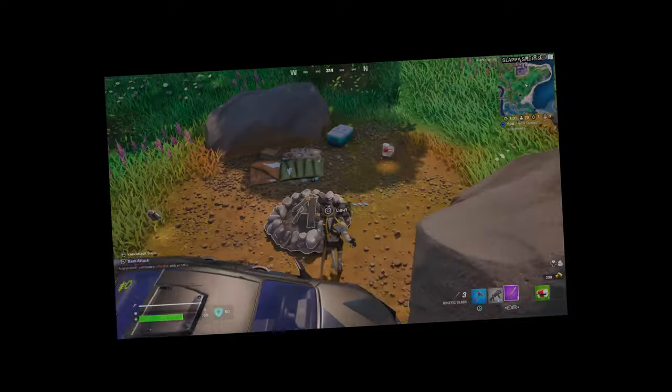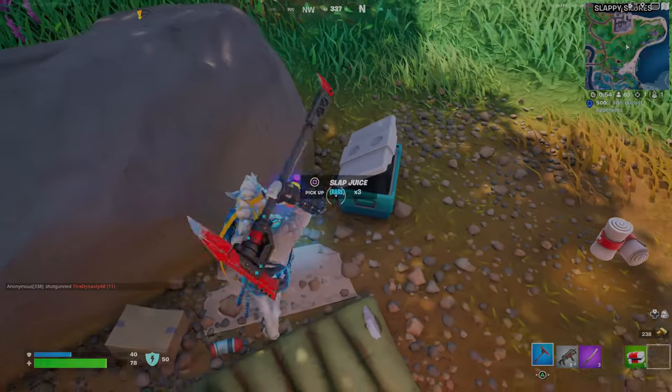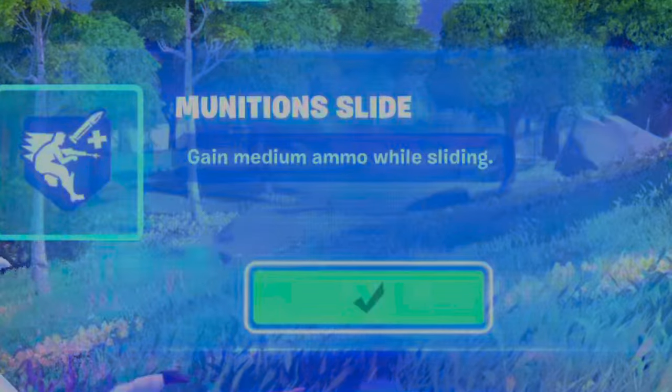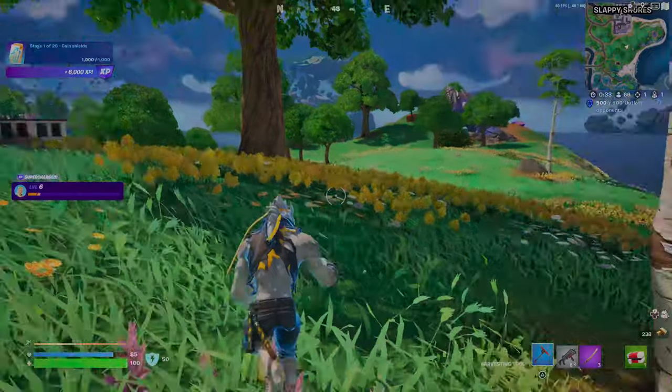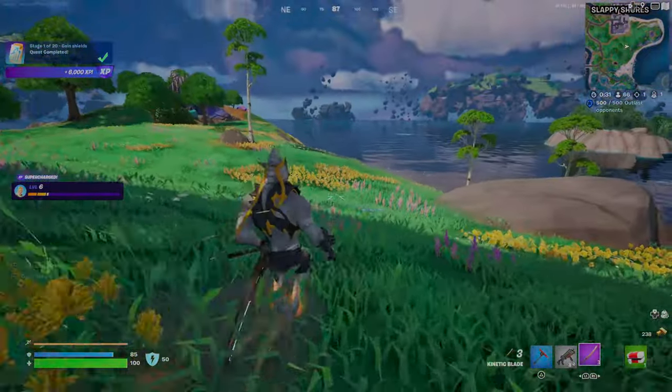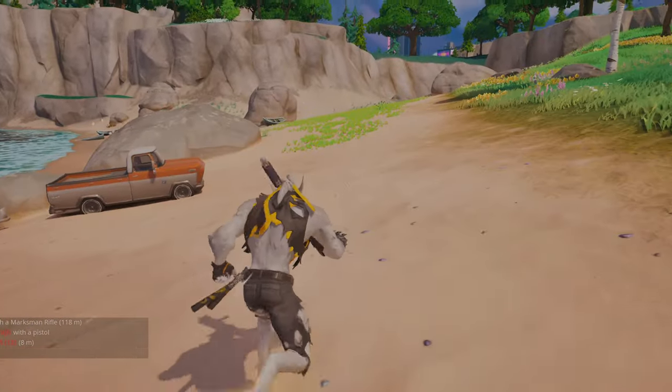Let's go to this campfire and heal up a little bit, because we're kind of low on health. There's a bunch of new augments, and the one we just picked was Munition Slide — gain medium ammo while sliding. So right now as we're sliding, we're gaining ammo. It's pretty epic.